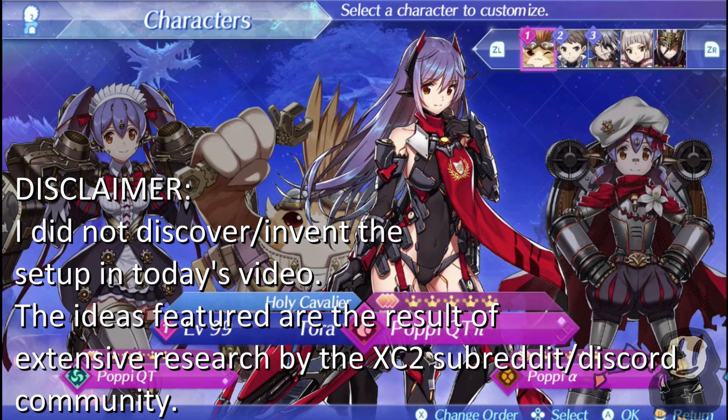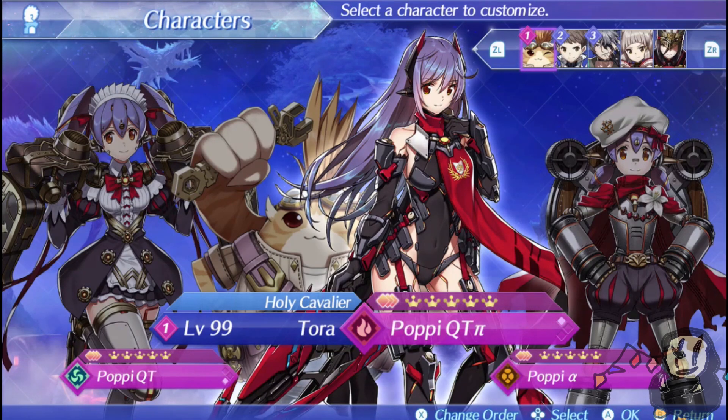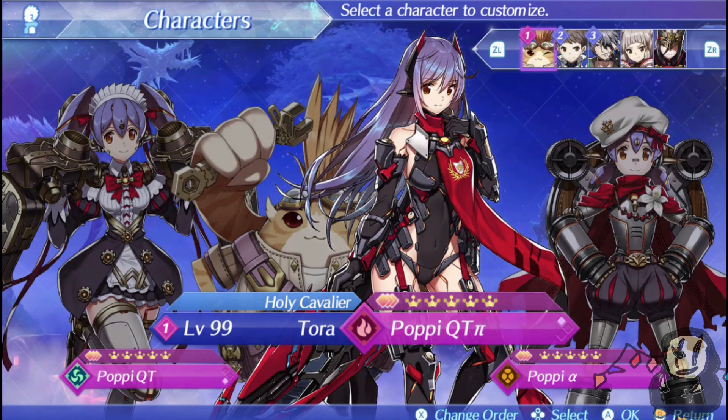The people at the Xenoblade Chronicles 2 subreddit have been very courageous in reaching out to me, so the strategy I'll be showing you today was completely the fruits of their labor. For those unfamiliar with Bringer of Chaos, it brings up enemy abilities to 90 and brings down player abilities to an even 1. The attack frequency, damage, and HP of the enemies are significantly buffed, and we're significantly nerfed, particularly in terms of party gauge gains and chain attack percentage bonuses. All the old strategies will not work here, but you have to focus on the things that were not nerfed, particularly the fusion combos.